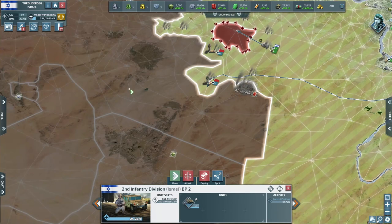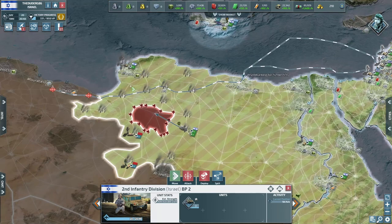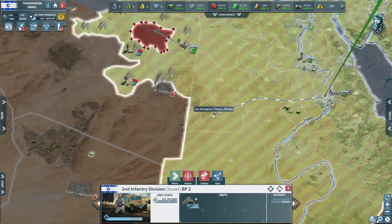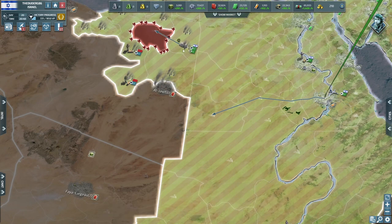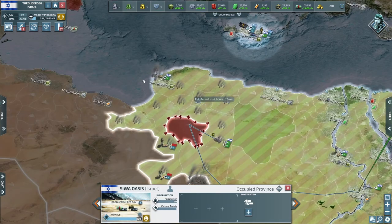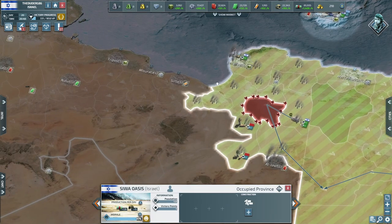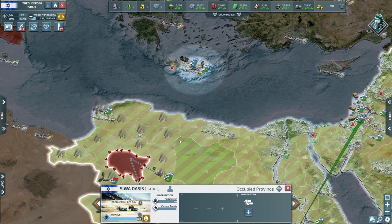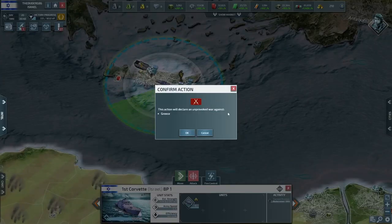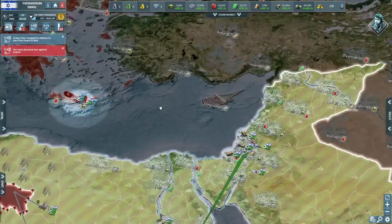Do we go for an attack on Morocco? I feel like we probably should. Let's get these guys down here — once this guy's done, get down here. I thought I saw an elite attack helicopter. Interesting. Go on, attack that — Greece.